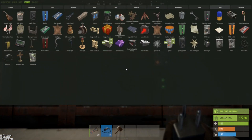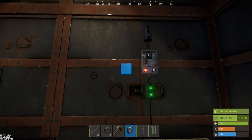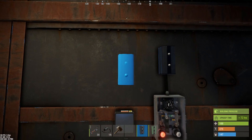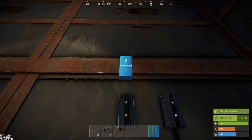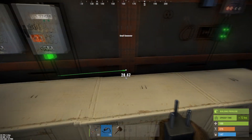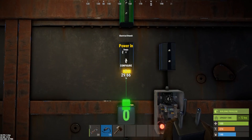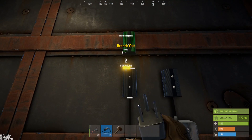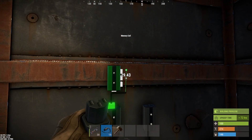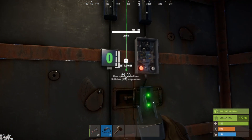Moving across the schematic we have a counter followed by another branch followed by our memory cell. The purpose of this counter is to set the amount of rolls used in the build. We'll have the counter progressing into the branch, progressing into the memory cell. Wiring this, we take one power output from our splitter and wire directly into it. The pass-through of the counter goes into the electrical branch, the branch out goes up into the set function of the memory cell, and the power out comes back down into the first counter's clear counter.